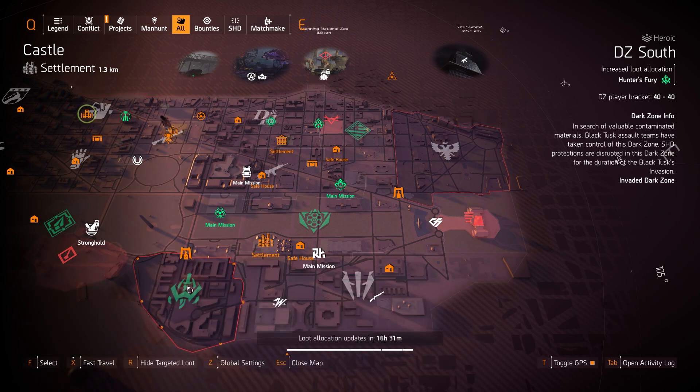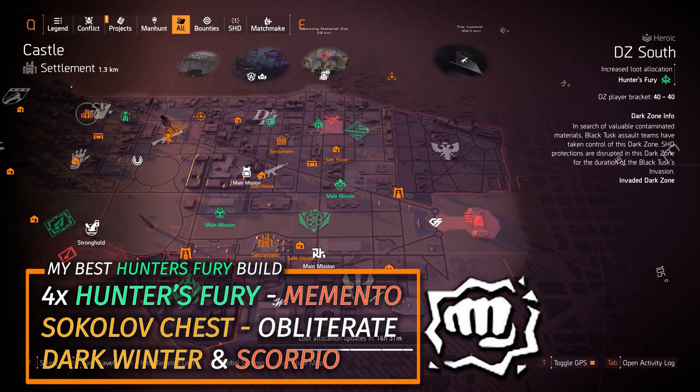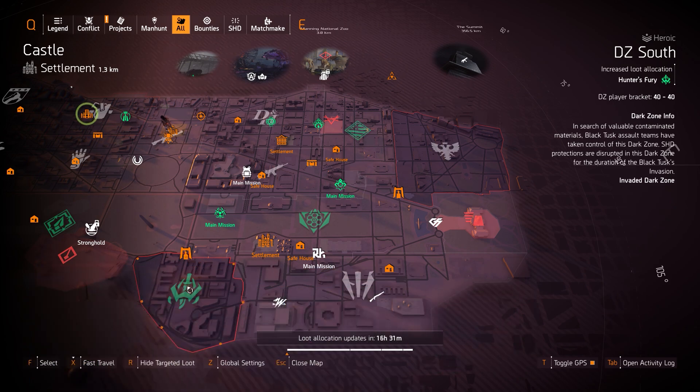Mix that with the Dark Winter as your primary and the Scorpio Shotgun as your secondary. I always run the Orbit Pistol as my third — it works great with Perfect Finisher and Dark Winter. As an alternative, run a Sokolov chest with Intimidate or Obliterate, the Memento Backpack, and 4 pieces of Hunter's Fury — still running the Dark Winter, Scorpio, and Orbit.